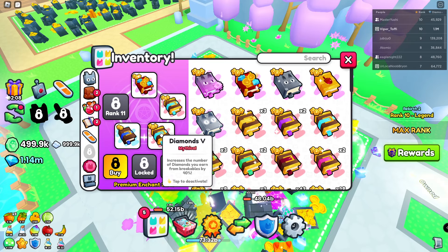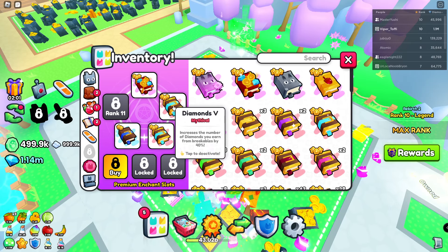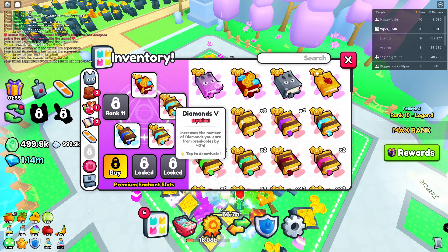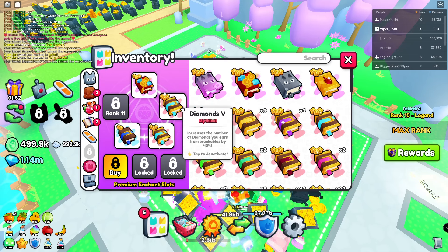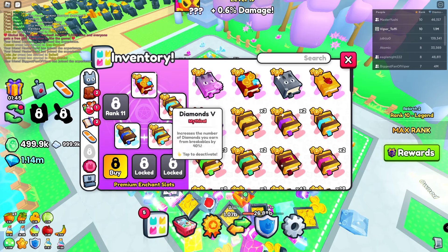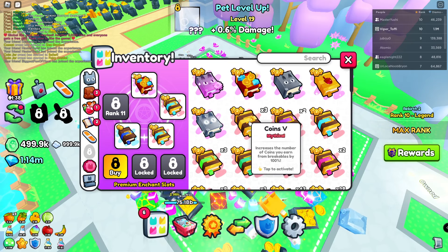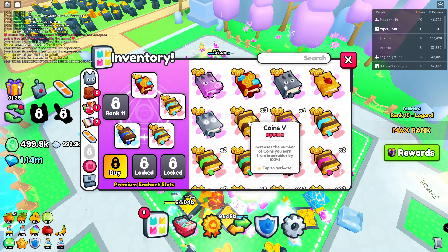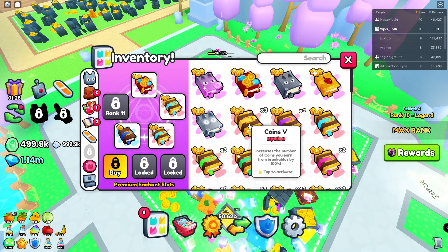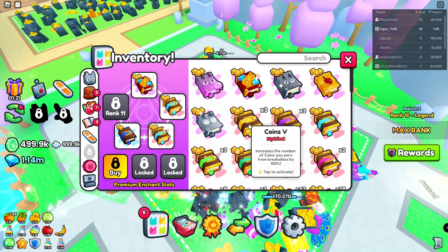For your second slot, I go for diamond because I have so tremendously much damage in the background. But what you need to think about is this: you need to have tremendous damage as priority 1. Getting more out of those diamond drop and coin drop is priority 2. I would always believe two books of these is better than any damage book as well. Coins — coin 5 increases the number of coins you earn from breakables by 100 — but it will not make you earn more damage, so if you have poor damage it's not a good book.